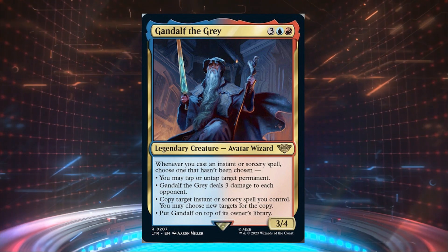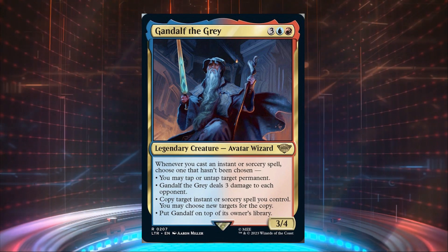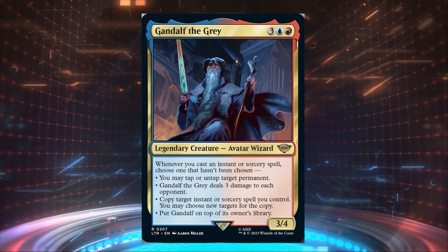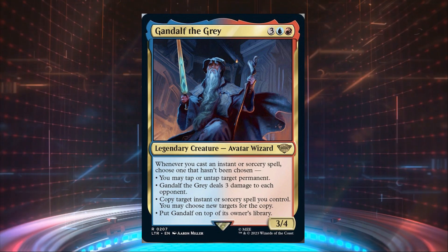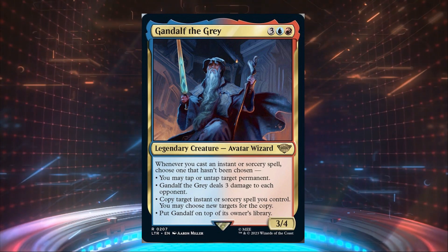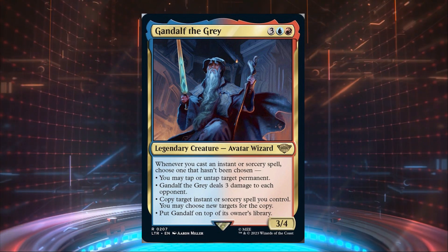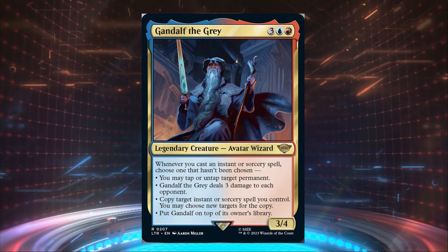Gandalf sticks to the wizard trope of being a spell caster, and spell casting decks aren't lacking in Magic right now. Spell slinger decks usually take a few directions: spells that give extra turns to win with combat or combos, or spells that burn opponents to win. I'm not well versed in spell slinger decks, so let me know in the comments if I'm missing a direction.